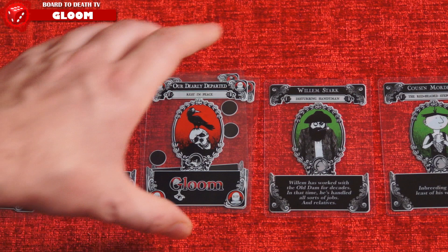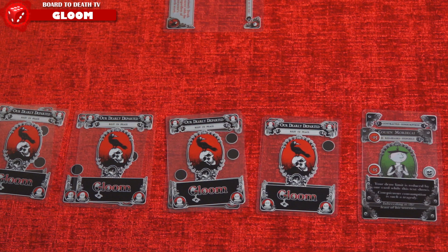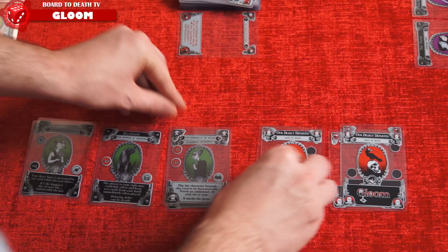If successfully played on a character, take the character card and all cards on it and turn it face down. This character is considered dead and his point value is the total point modifier. You can also, as an action, discard a card to draw a card. At the end, when a player has done his 2 actions, he draws up to his maximum hand size and play passes to the player to his left. When a player has killed off his entire family, every player puts aside all living characters, as they're worth no points, and everybody flips up their dead characters. The player with the least points wins.